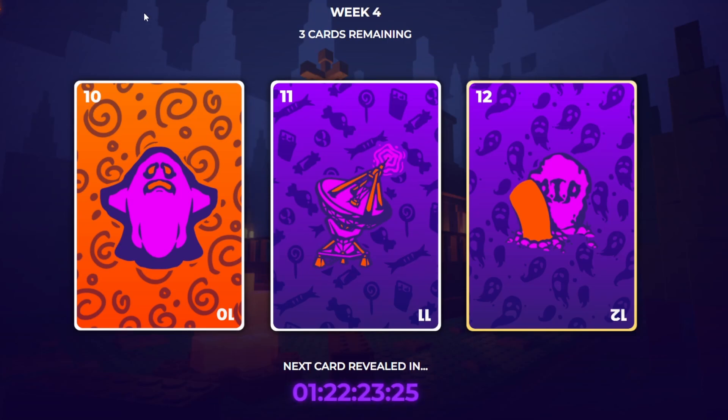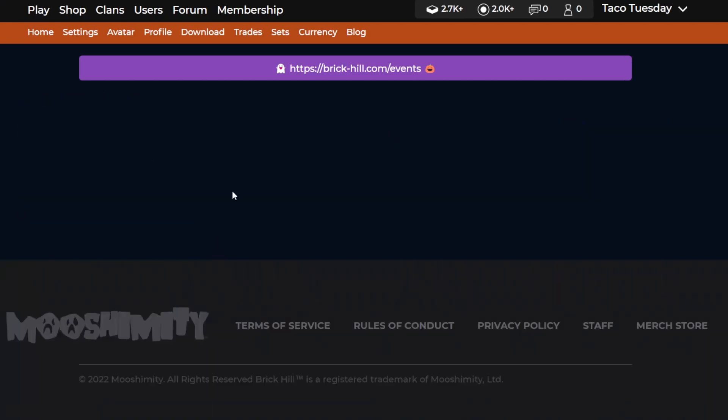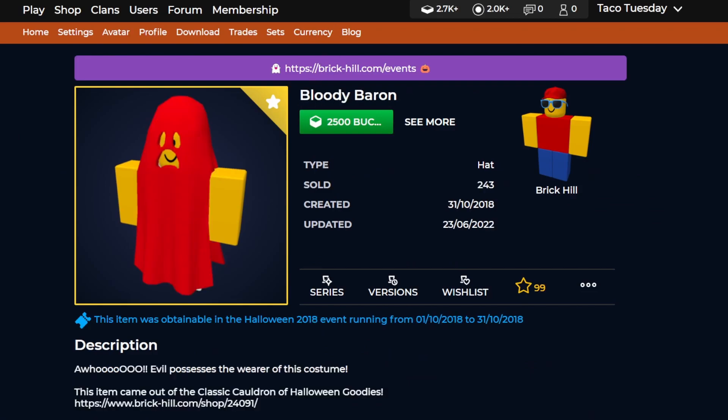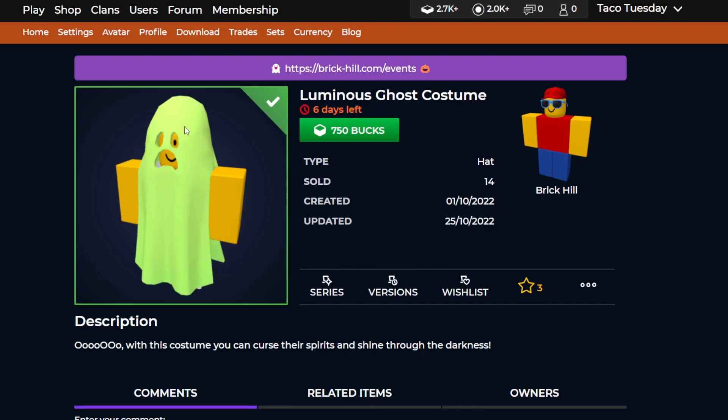In the last video, we went over these three cards and my predictions for all three of them, and the first card was just revealed. So if you go to the shop right over here, we can see that there's this new Luminous Ghost costume, and this is a retexture of this ghost costume, as well as the Bloody Baron.